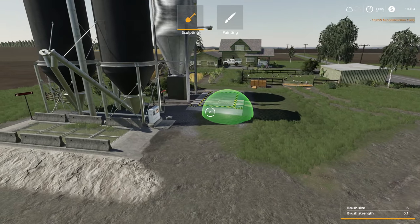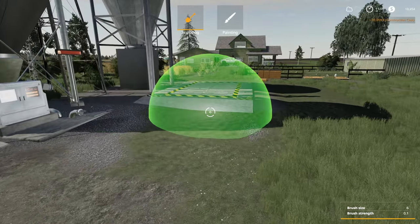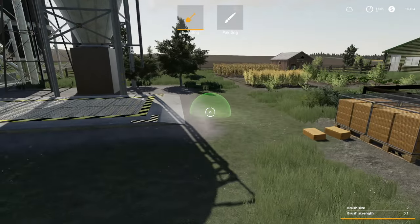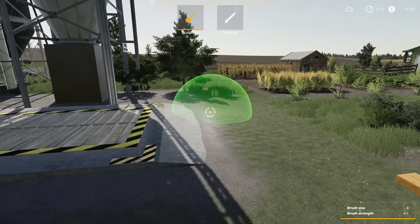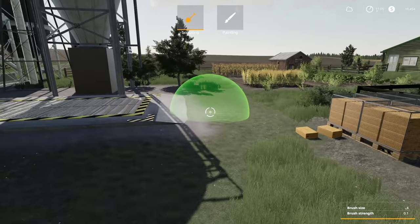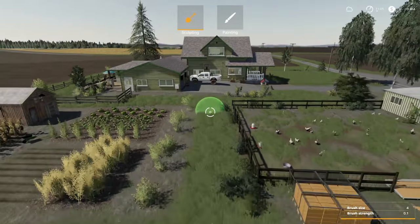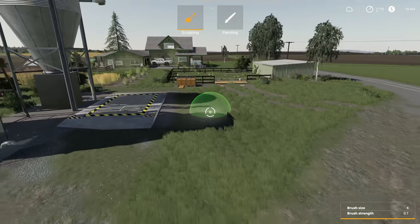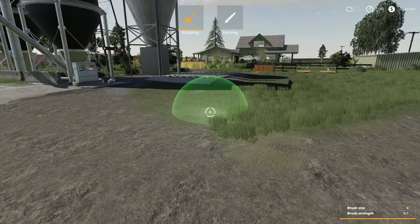Without any further ado, boom, place it down. It looks like it did raise it just a bit - that's okay, we'll take care of that. What I'm doing now is just smoothing out the area so we have a nice little gradual slope there. We're going to bring this down a little bit too. We could create a little driveway through here but we've got all these trees and shrubbery so I'm not gonna mess about too much with that.